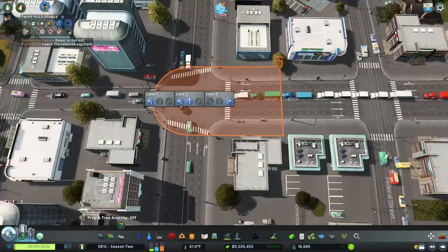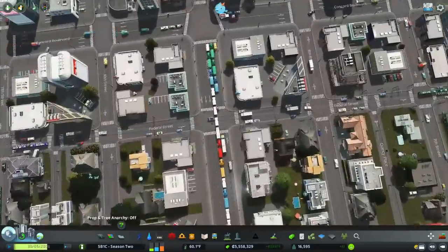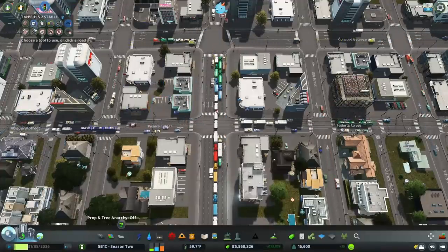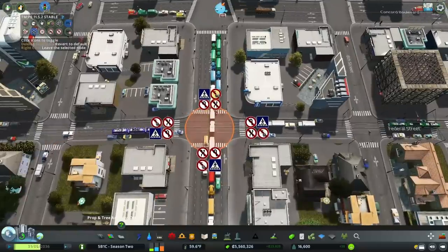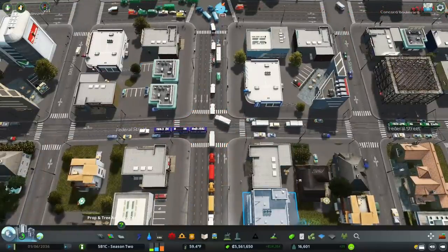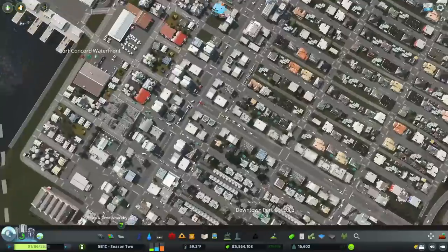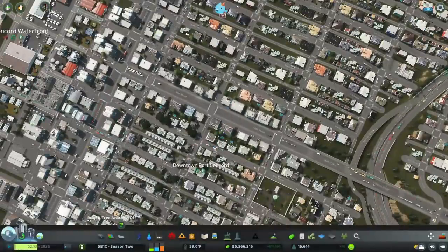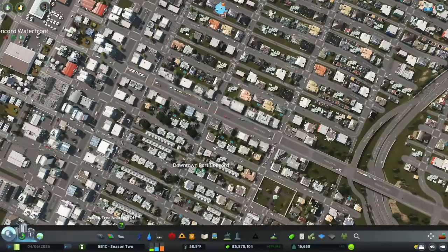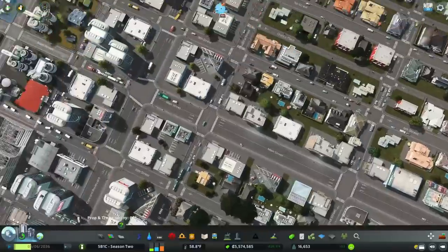Maybe we can get some trucks to take that other turn lane and that would reduce the congestion here. I really don't like the idea of them blocking this intersection — it's blocking the trams from getting through. There aren't more trucks going through that intersection — in fact that almost cleared it right there. Hey, what do you know — that little tweak made a huge difference right there!